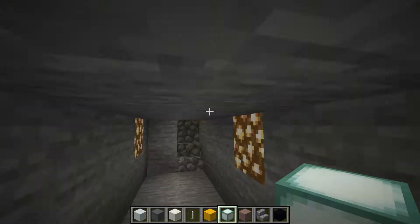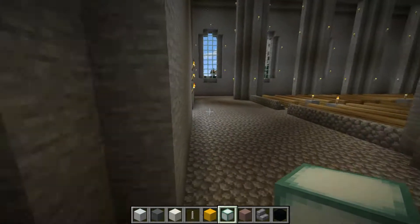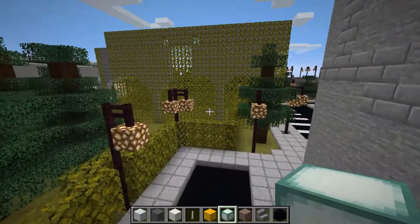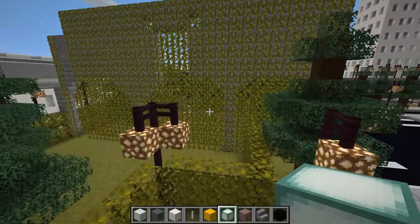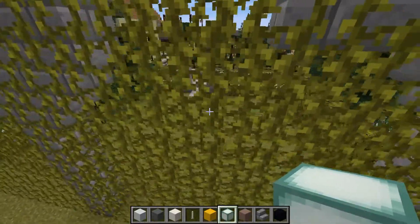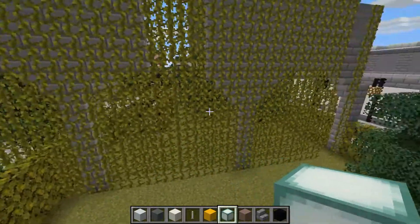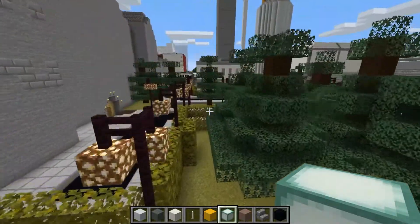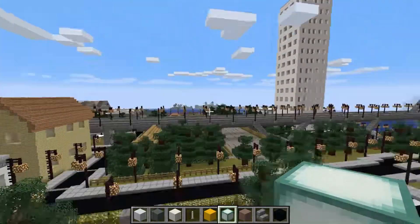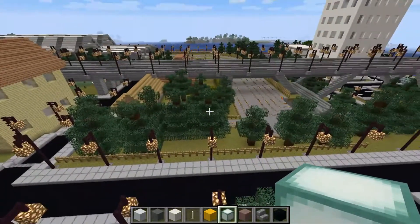Let's go back to the surface and take a tour of the other end. I built a holiday resort. This is my very first train station here, and I've decided to leave the end part of that station as a memory — you can see the arches that came in, and that's where the train station used to be.